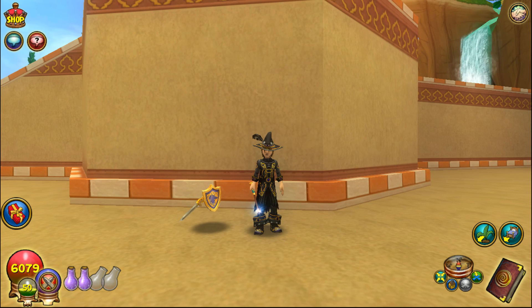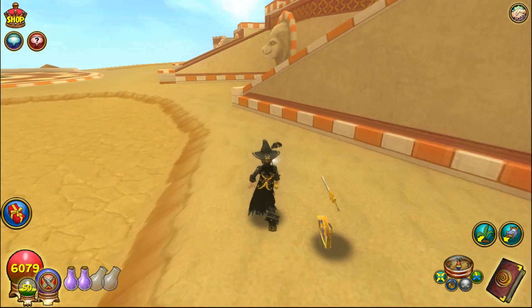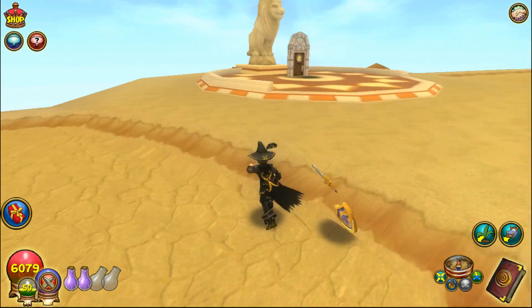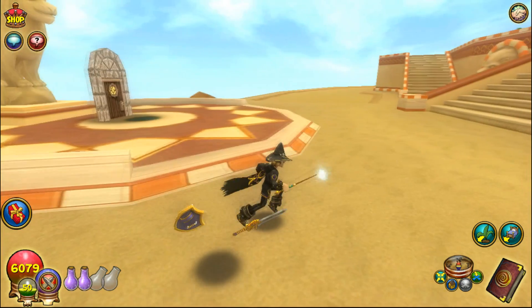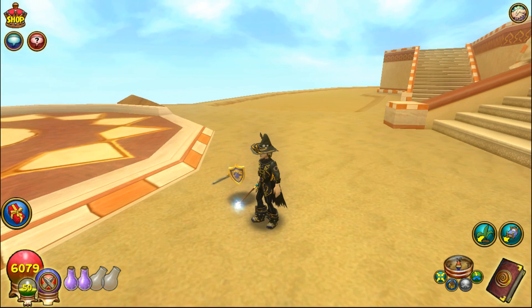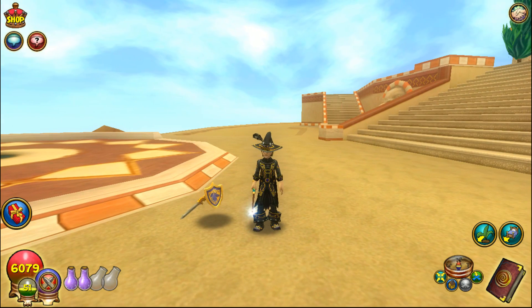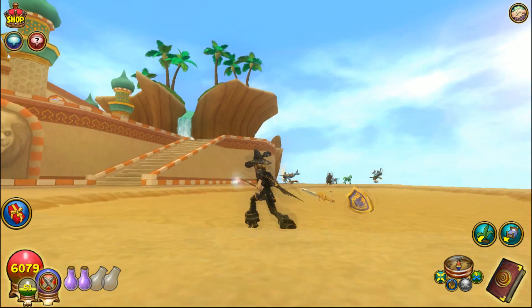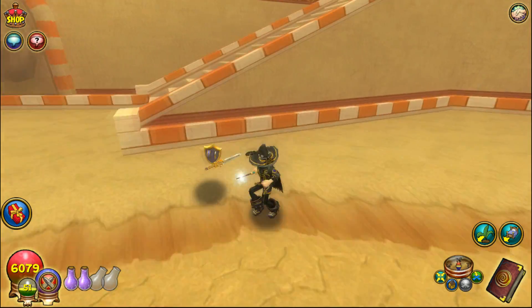What is up guys, Val here with another Wizard 101 video. Today we're going to be covering all of the stat boosting mounts in the game right now. Stat boosting mounts are mounts you can equip that have a 40 speed boost and also grant additional stats to your character — things like power pip chance, pierce, damage, and more. We'll go through all of them, show you where to get them and what bundles they're in, and some of them are actually farmable too.